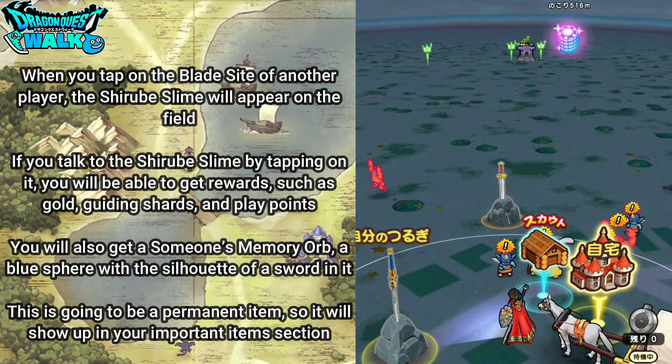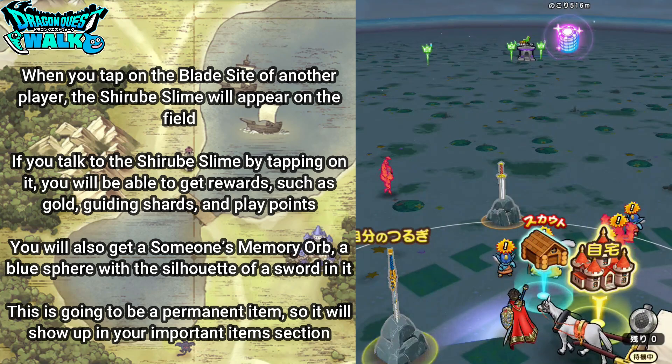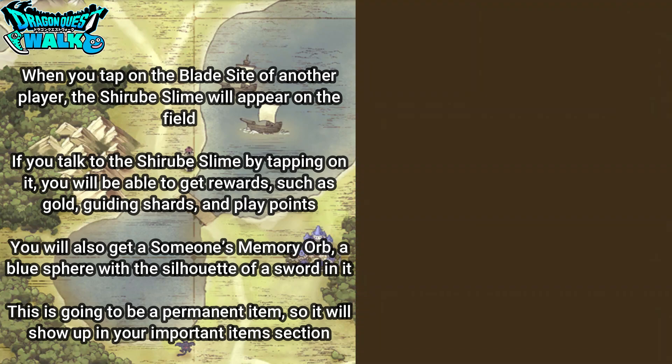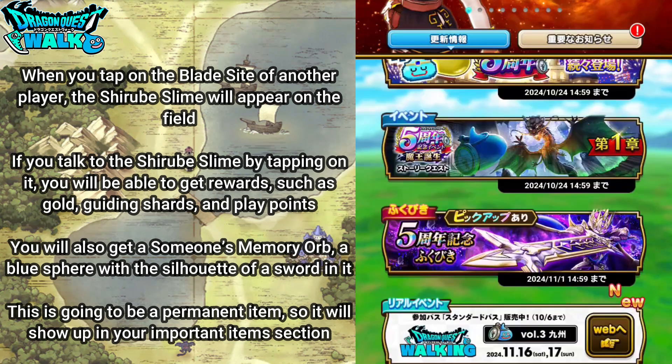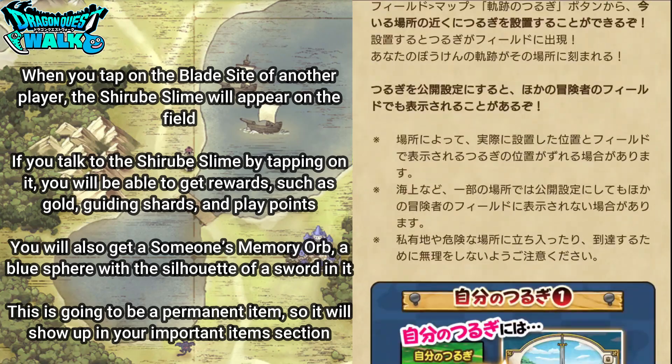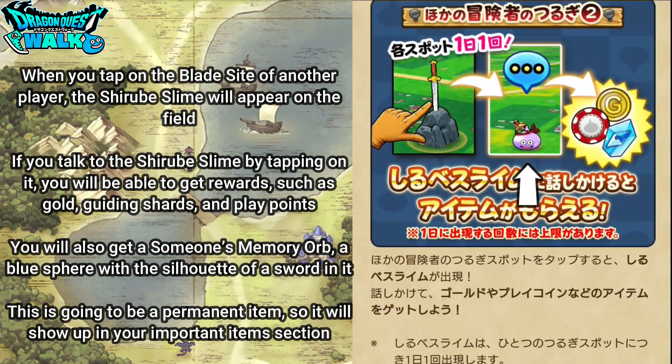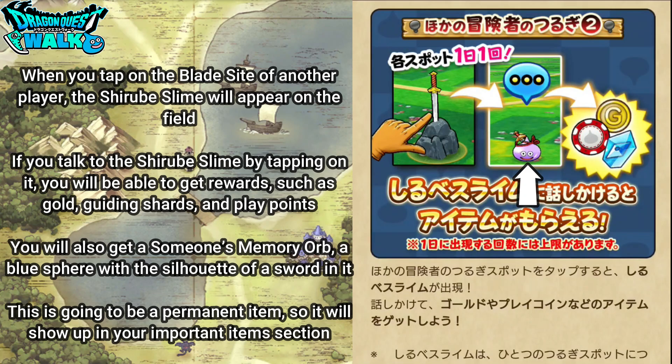When you tap on the blade sight of another player, the shirube slime will appear on the field. Going to the notices section under Kiseki no Tsurugi, this is what the shirube slime looks like. If you talk to the shirube slime by tapping on it, you will be able to get rewards such as gold, guiding shards, and play points. You will also get someone's memory orb — a blue sphere with a silhouette of a sword in it.